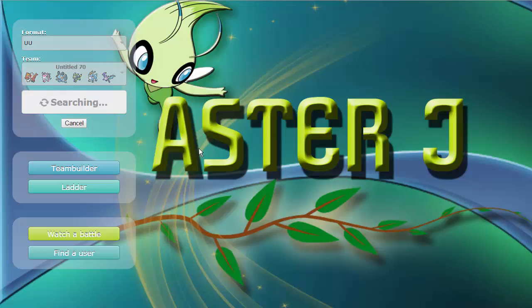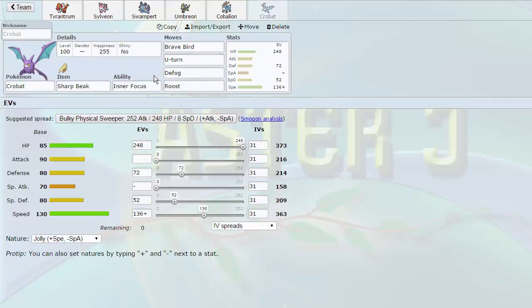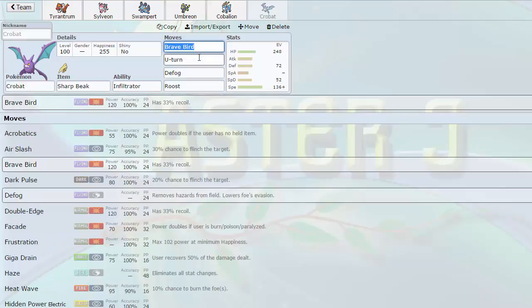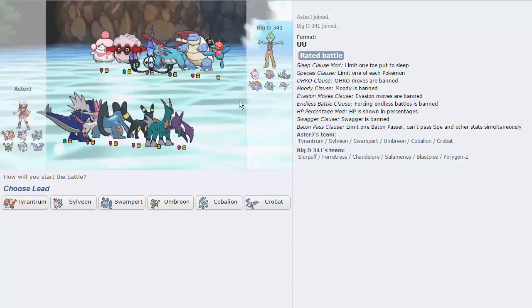It's a really cool team: Bandit Tyrantrum, Choice Specs Sylveon, Mega Swampert, Defensive Umbreon, Rock Setter Cobalion, and a Sharp Beak Crobat. It's Inner Focus — why is it Inner Focus? Shouldn't it be Infiltrator? I think it is. It has Brave Bird and U-Turn. I guess Inner Focus isn't bad for flinching, but I don't see a lot of use for it. Pretty cool team right off the bat.